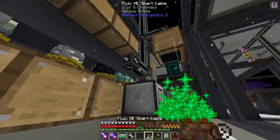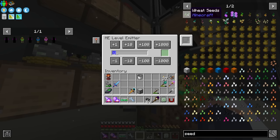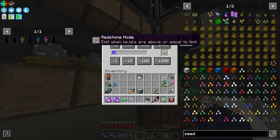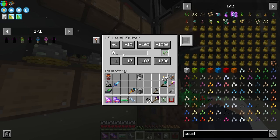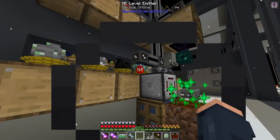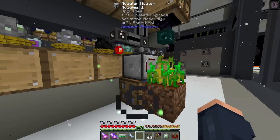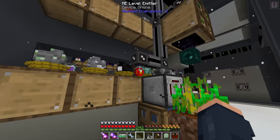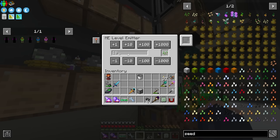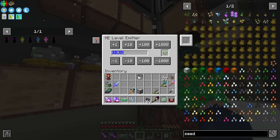I think I can do this by running a cable down here and putting a level emitter on it. The setting is 'emit when levels are above or equal to limit.' Let's set it to 100 to test - if above 100 it should emit a signal and shut the router off. When I change it to 1000 it should kick back on. Let's set it to low redstone mode and test with 100.